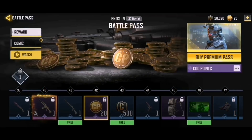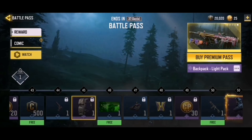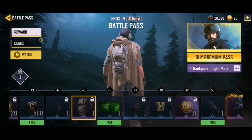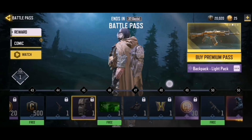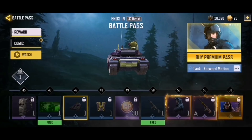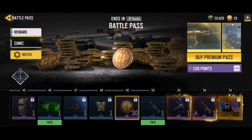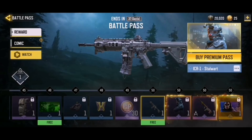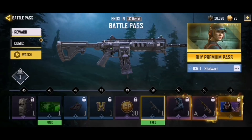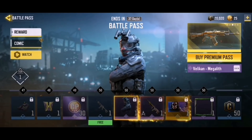We have a free BY 15, some card points, credits, an MW 11 Forward Motion, and a Backpack Light Pack that is really similar to the backpack that came with Ghost Loose Ends. There's a green team calling card, a Tank Forward Motion, a Wingsuit Forward Motion, and more card points. Now on to the tier 50 reward - for free you get the ICR-1 Still Wit with a cool camouflage.